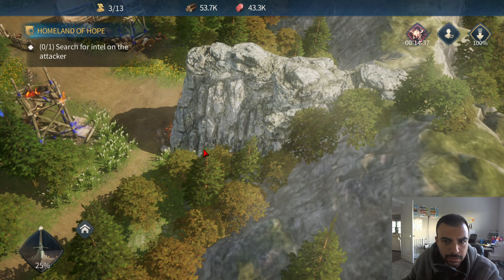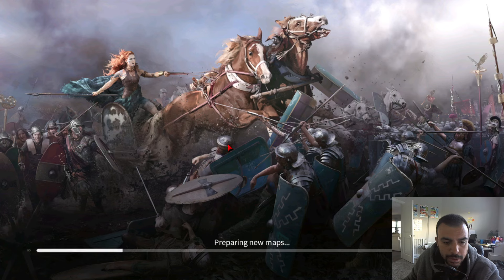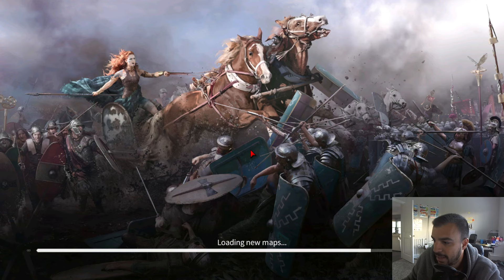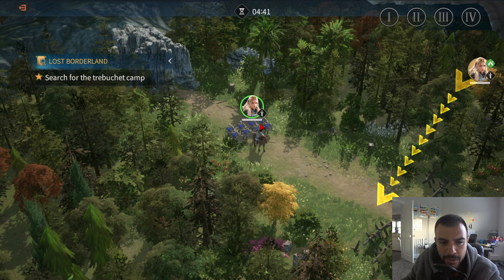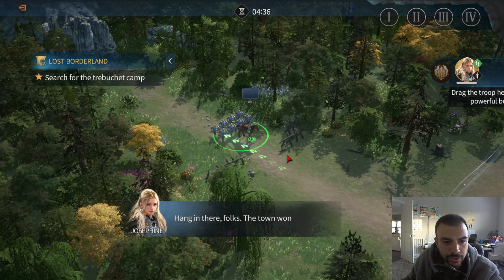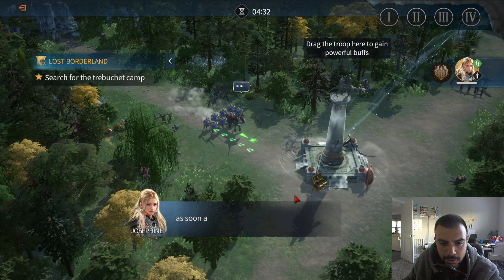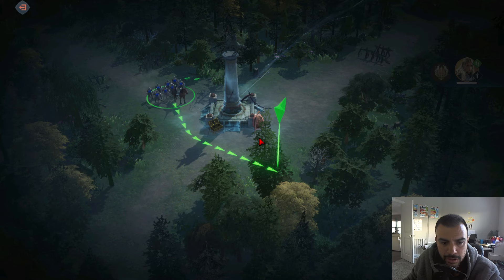So I think we're searching for some intel here. We're going to skip this — clear some old maps and go through. We're at about a quarter percent right now and coming up to about 12 minutes. We have a couple of stages to go through — Search for the Trebuchet Camp.